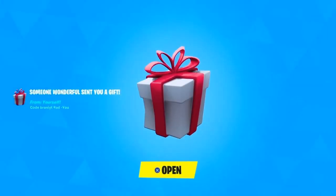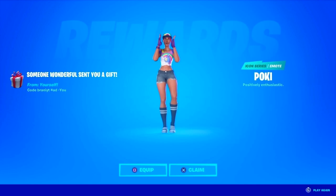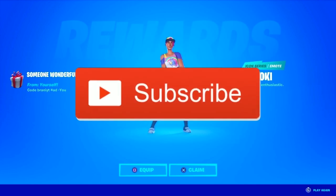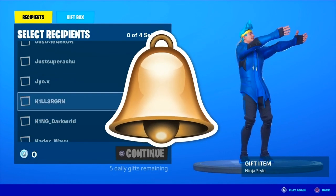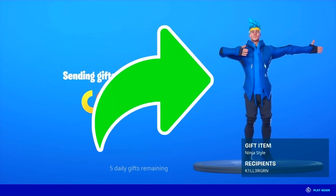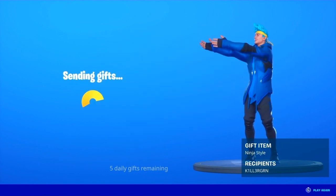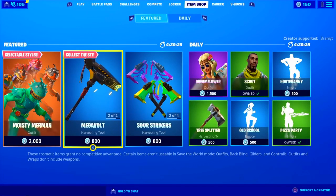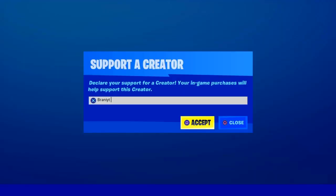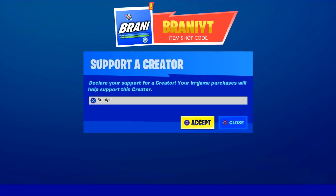Before we get started with today's video, I would like to let you guys know I'm gifting subscribers free skins or any cosmetic from the item shop. If you want to receive a gift, follow these steps: subscribe to the channel, turn all notifications on, drop a like on this video, share the video, and comment down below your Epic Games username and which cosmetic you want from today's item shop. If you're purchasing any cosmetic, be sure to use support-a-creator code BrandyYT as I am an Epic partner with Fortnite.